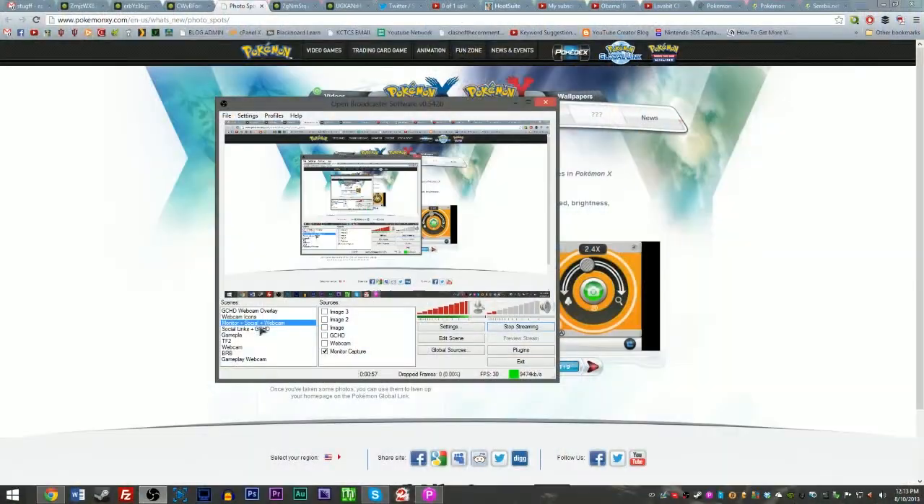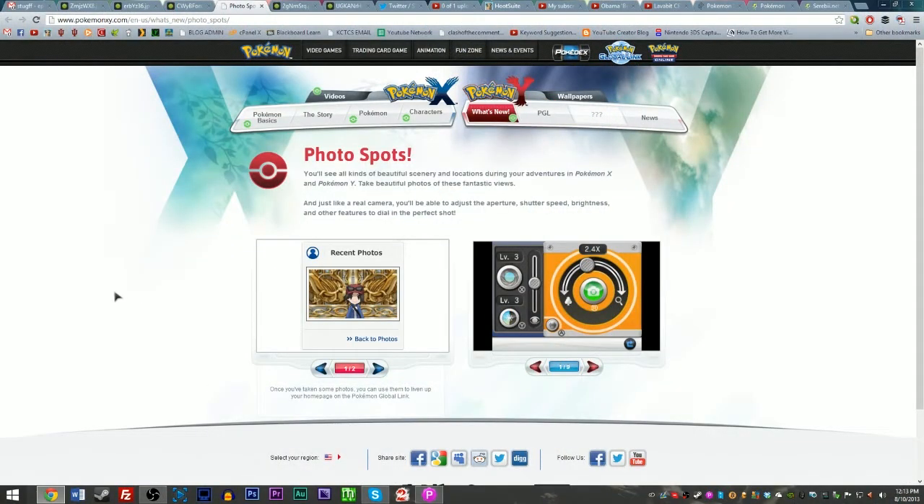Moving on, there are actually a couple things that were pointed out and updated for Pokemon X and Y that everybody kind of completely missed. Someone pointed it out and let me pull up my screen here — photo spots. You basically have Pokemon Snap inside of Pokemon X and Y.